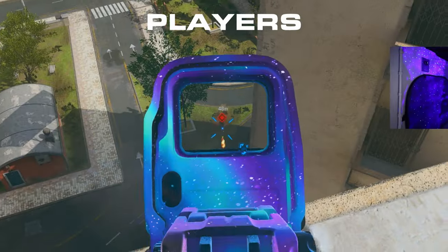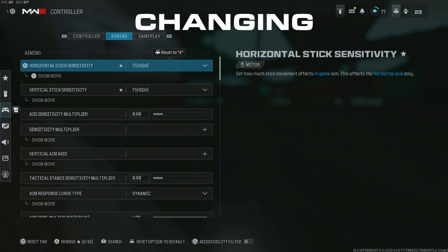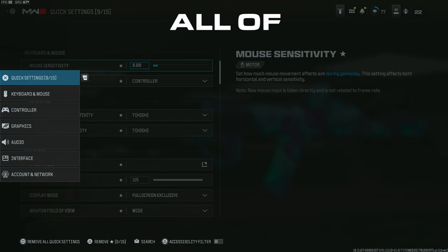Warzone gives players the chance to have nearly perfect aim, whether it's having no recoil attachments, maybe changing a few settings, or just knowing in-game secrets. In today's video, we are gonna cover all of this, but to start off, let's first go over the settings.